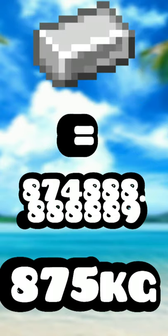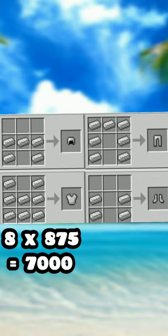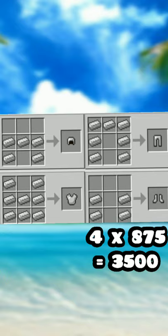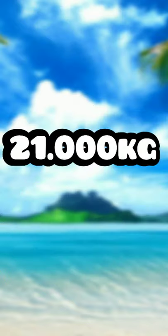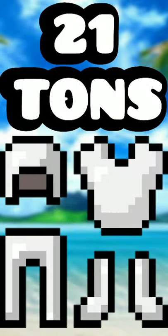1 ingot weighs 875 kg. Times 5, that's 4,375 kg. Times 8 is 7,000 kg for the chestplate. Times 7 is 6,125 kg for the leggings, and times 4 is 3,500 kg — for a total of 21,000 kg, or 46,297 lbs — 21 tons. Now that's some heavy armor.